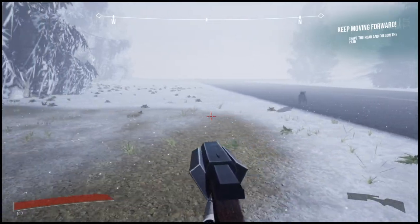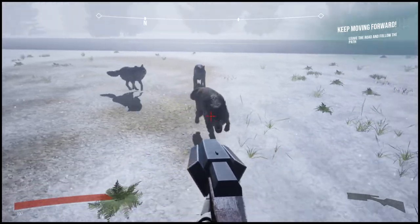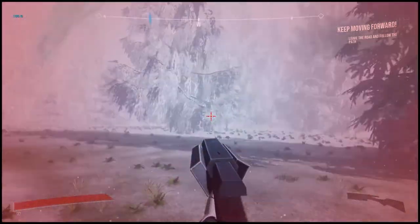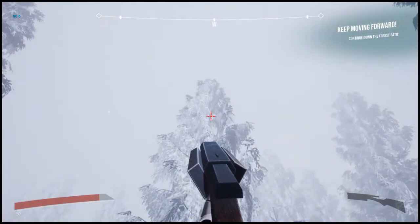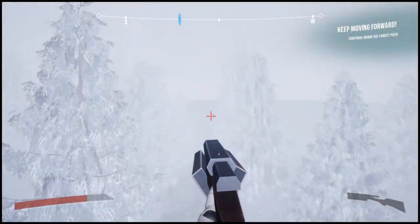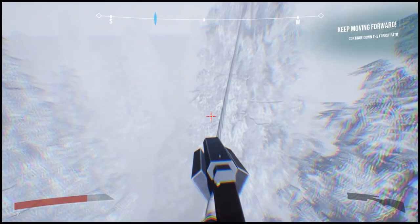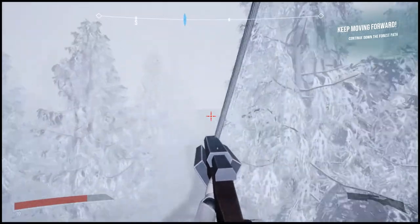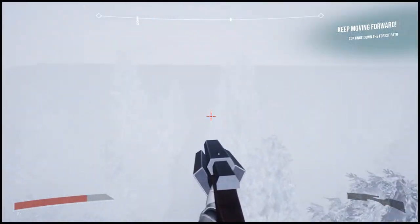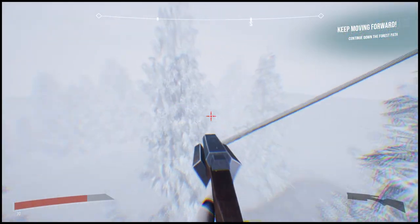I created the compass system because I felt it was crucial that the player always knows exactly where they need to go. That compass system, which always shows their objective and their direction, is perfect for that. And in the same vein, instead of just showing them where to go, the objective system was created so that they know why they need to go there, which updates every single time they reach their objective.